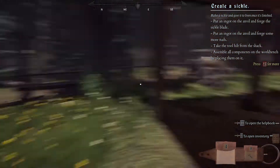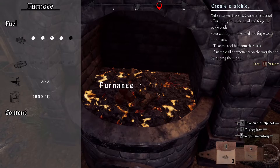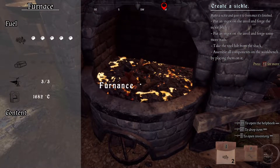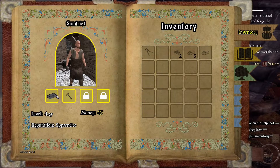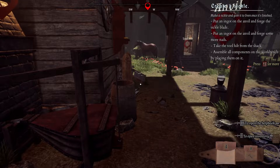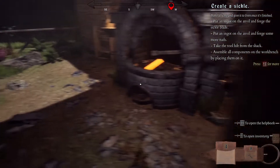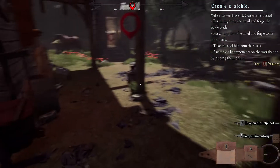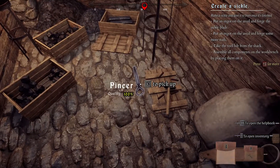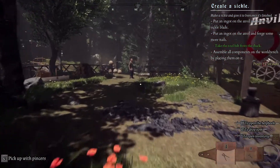The actual crafting of items isn't terrible — it's very simplistic and has almost like a bonus feature where you can get more stats on something if you hit it at the right point, though it doesn't really tell you what that point is or how to do it better. So we've got to form a sickle blade — put an ingot on the anvil, forge some nails, take a tool hilt from the shack, and assemble all components on the workbench. You heat the ingot up, and once it's at full heat you take it to the anvil and smash it into place. Then you go to the workbench, get your tool hilts, complete the item, take it to the person who ordered it, get paid, and carry on.